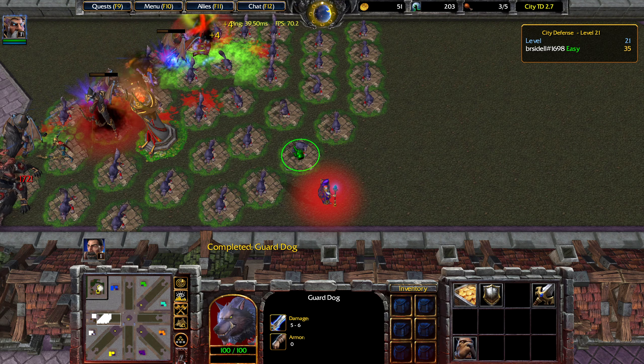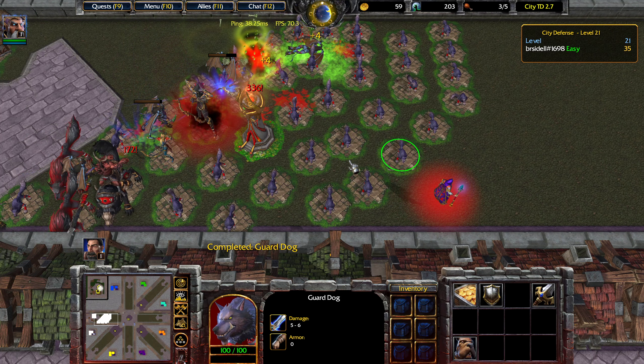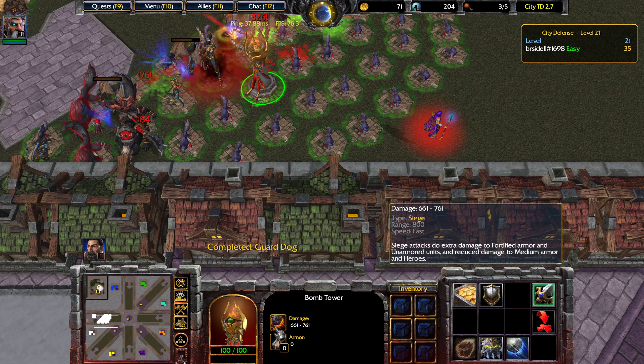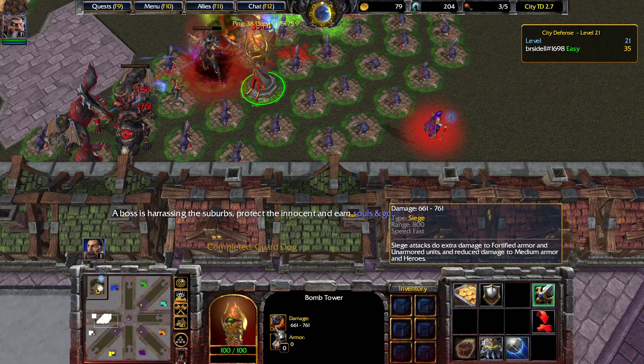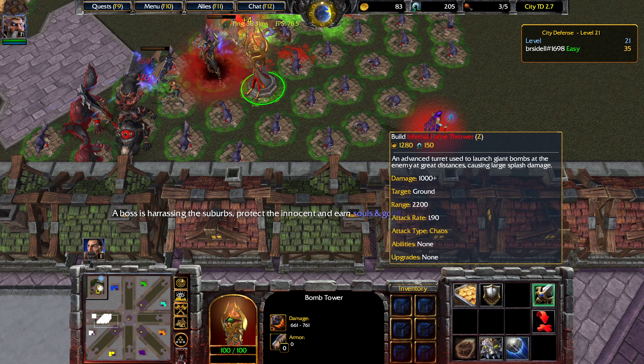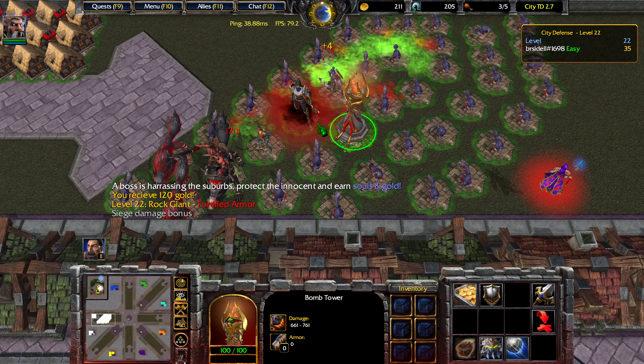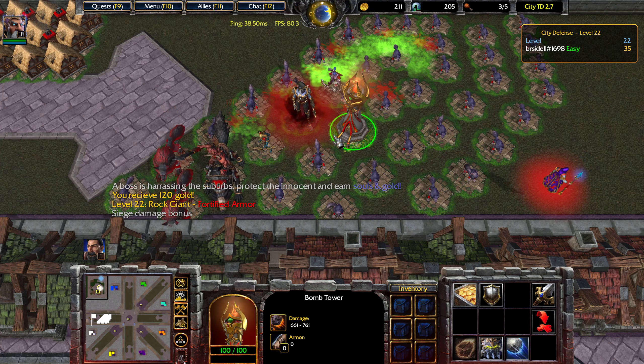I might add one more level of Guard Dogs, but I shouldn't rush it just yet. Here's the Bomb Tower — it has 800 range and 660 to 760 damage, with an attack rate of about 1.8. That means we're shooting out one boulder per two seconds, roughly.